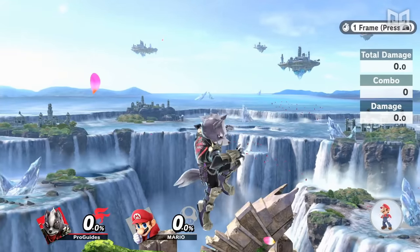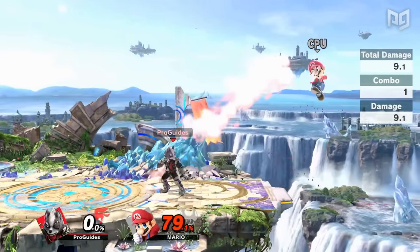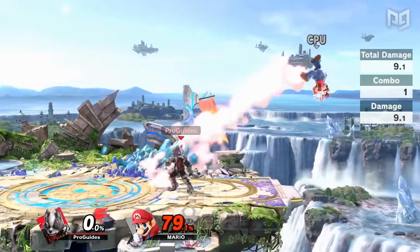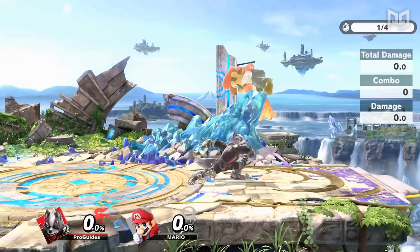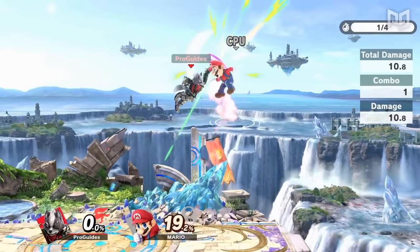Air Dodges all have at least one frame of startup, and for moves with greater Hit Stun, the game actually lets you Air Dodge before you can do anything else. Also, your double jump doesn't immediately get you out of the range of an attack, so you might get hit as you start jumping away.